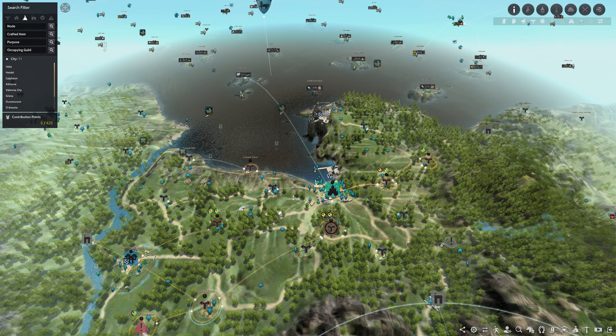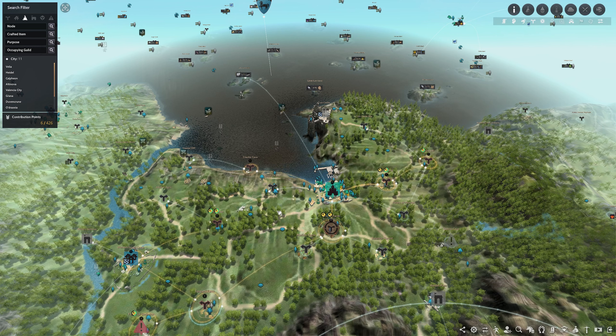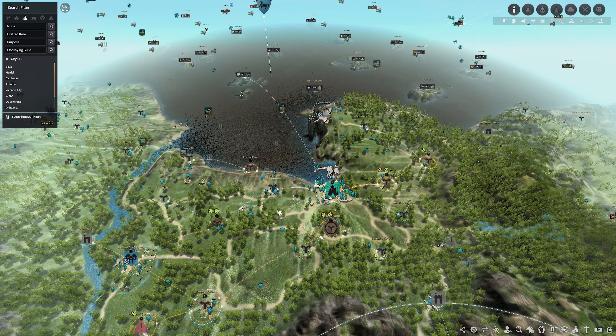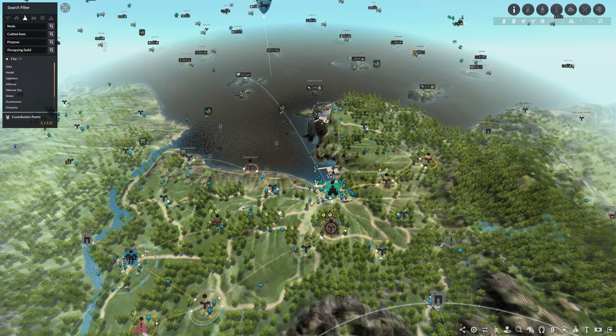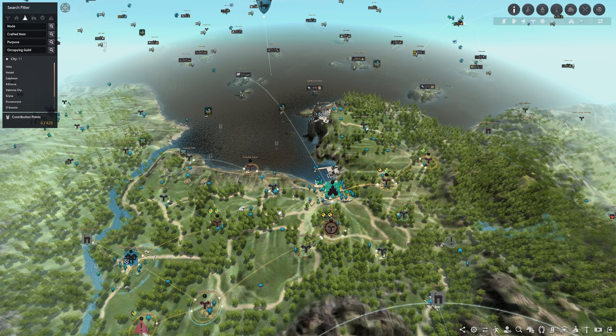The first group — the fast group — finishes jobs quickly; they are the fastest workers. The luck-dependent group brings the rarest items. The third group, the heavy workers, work slower but bring 60% more products. So the third group is similar to the first in output logic — they work slow but deliver significantly more materials per cycle.